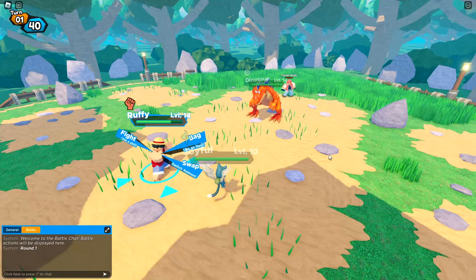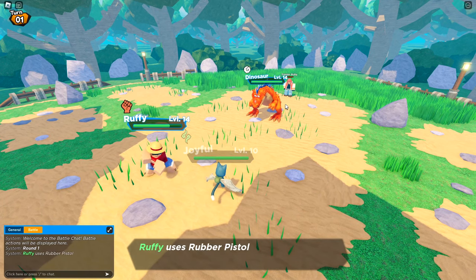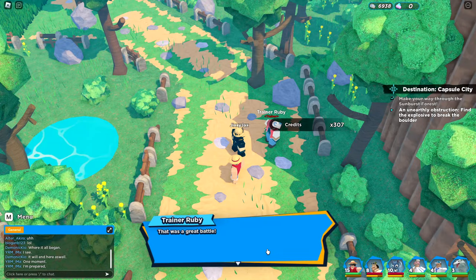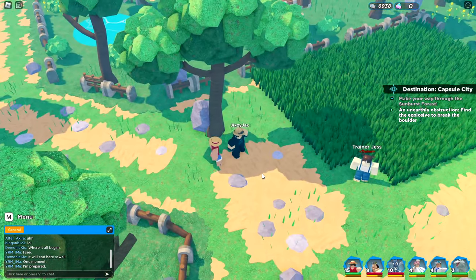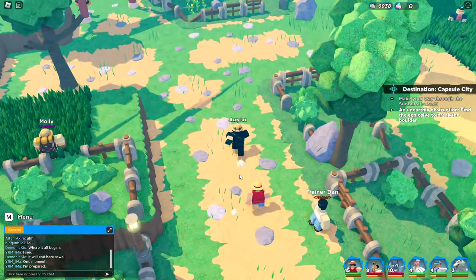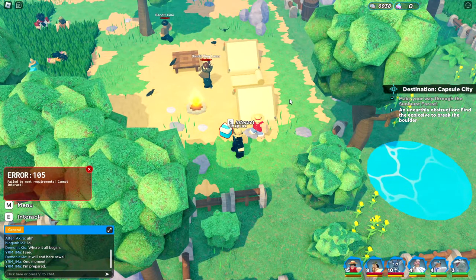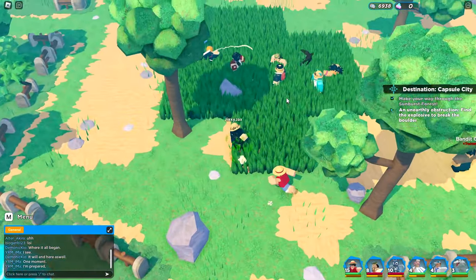That was a good battle — and it's a straight-up dinosaur! Let's beat up the level 14 dinosaur. There we go — dinosaur gone. I like how there's actual creatures but also just anime characters. There's a bunch of paths ahead — I don't know where to go since the mini-map isn't in the game yet. There's Bandit King Lucas guarding a loot crate — I can't get it until I defeat him.